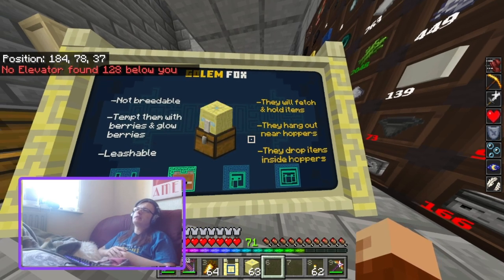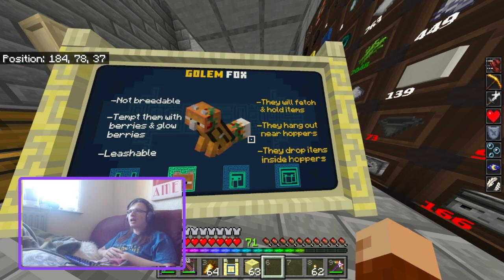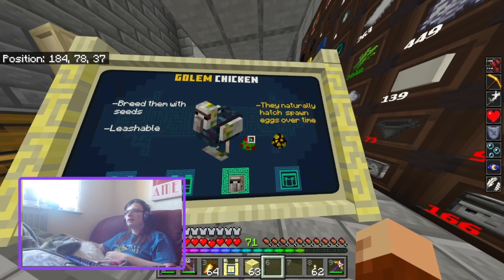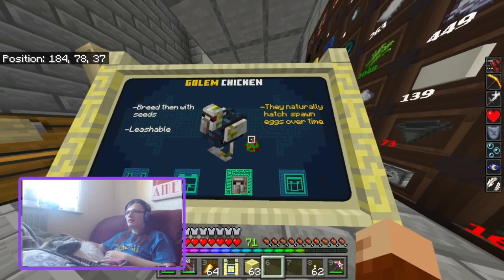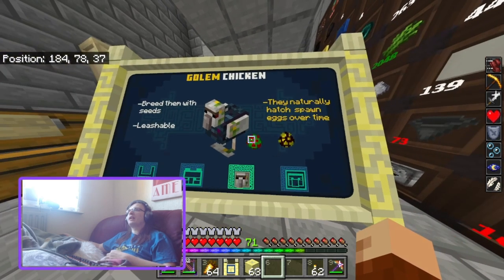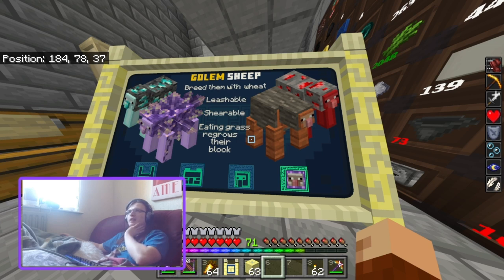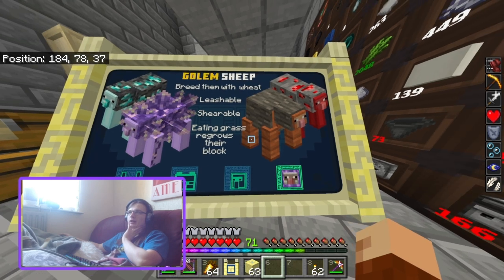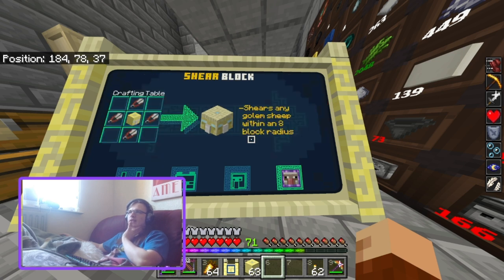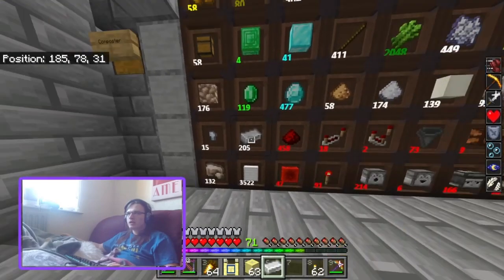Then you've got the golden fox which I showed off last time — not breedable, tame them with berries and glow berries, leashable, they will fetch and hold items, hang out near hoppers, and drop items into the hoppers. Then you have golem chicken — breedable with seeds, leashable, they naturally lay spawn eggs over time. Golem sheep — breed them with weeds, leashable, shearable, eating grass regrows their block. There's a bunch of new ones now. Shear them to get their resources.